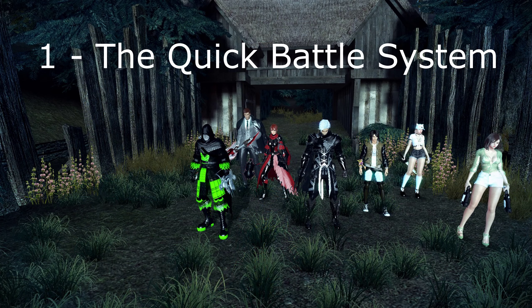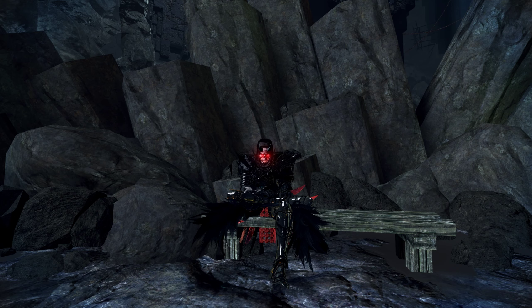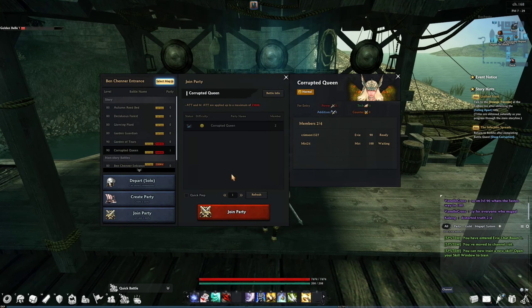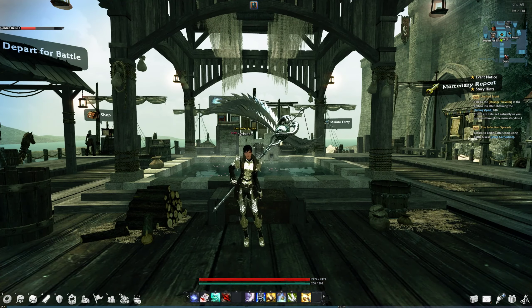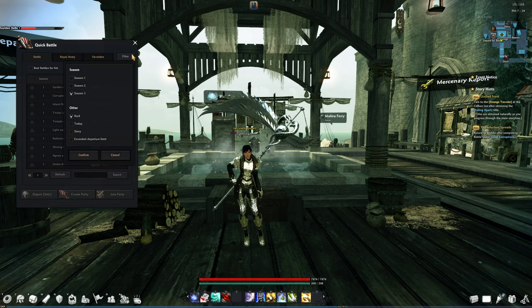Let's get the most important thing out of the way first: the quick battle system. New and returning players often overlook this feature and as a result get the false assumption that the game is dead because they can't seem to get parties. If you make your party via the quest board, people will only see your boat if they visit the board and intentionally look for your battle quest, causing long wait times when forming parties.